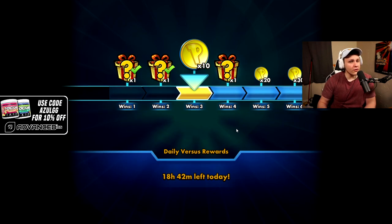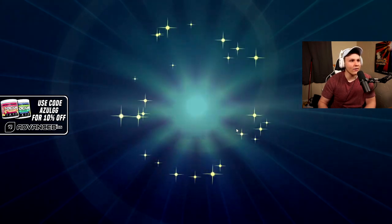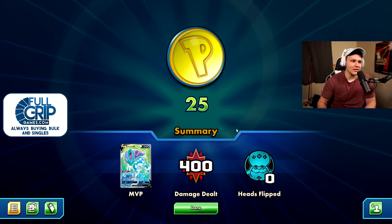In a bad matchup, look for those aggressive routes that give you an opportunity. Don't just play the standard game. This Suicune build really gives you a chance in the current meta — the main matchup you're trying to fight against is really where it shines since it has the tools to compete.